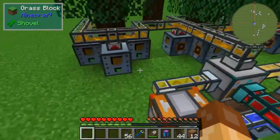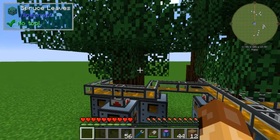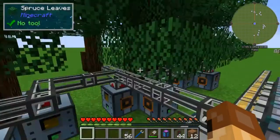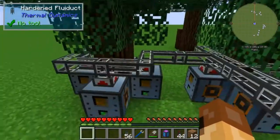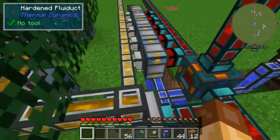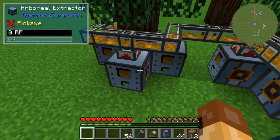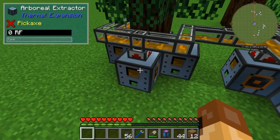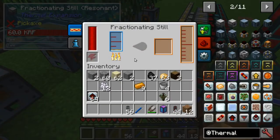So in brief, to recap the basic mechanic: I've got these spruce trees, and it is specifically spruce because spruce produces twice as much sap as any other tree available at this time. This is my alpha dev environment for SneakyCraft 1.12.1 - it's also the instance I did my mod spotlight on Thermal Expansion with. I've got three trees here with four arboreal extractors each, that is a total of 12 arboreal extractors feeding a single fractionating still.